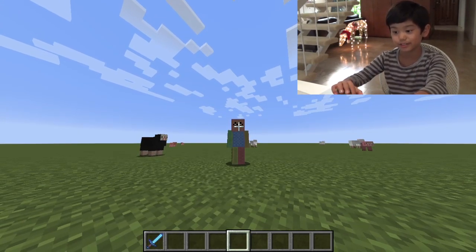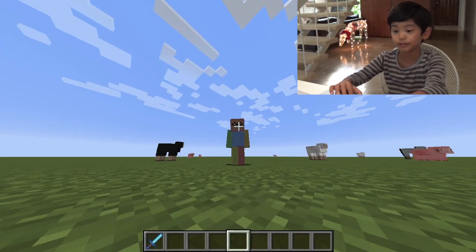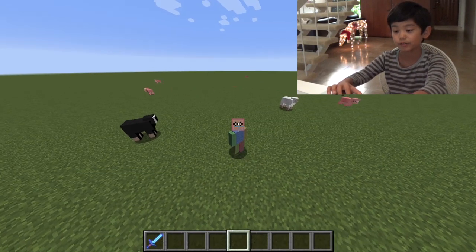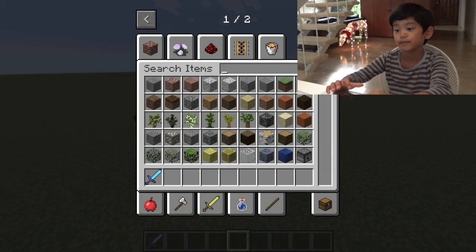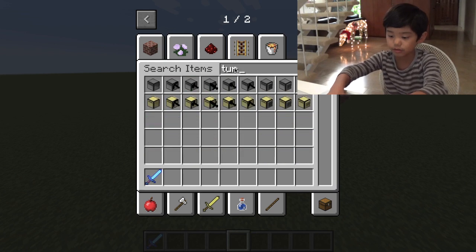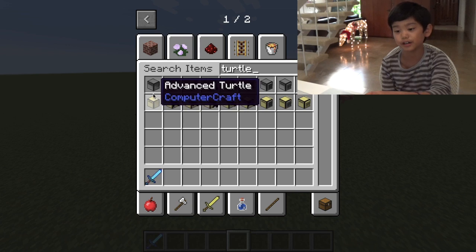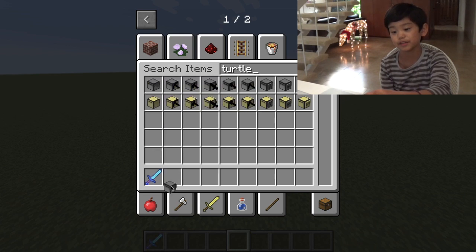First, before you do anything, you have to get the turtle. I'm in creative mode — you can also get it in survival, but that'll be the next video. Go to search items and type 'turtle'. There are also advanced turtles, but we're not going to be using those today.